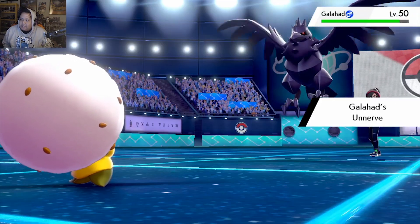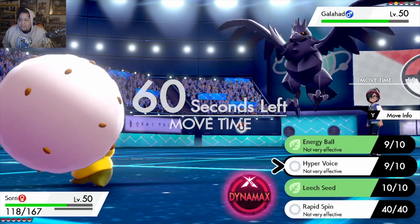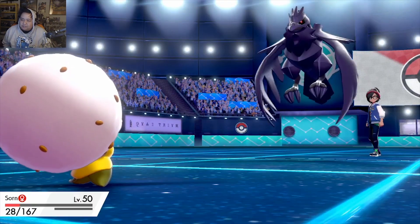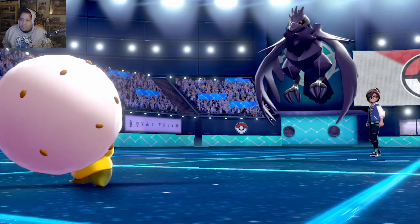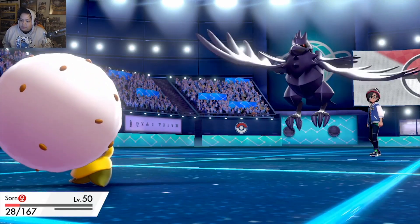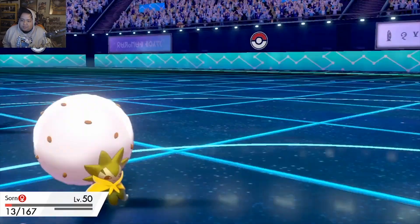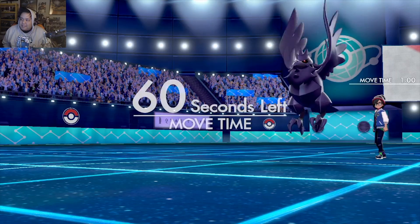In comes Galahad taking some Stealth Rock damage. I'm not eating any berries. I think we just click Leech Seed and potentially sack off our Aldegas. We hit the seed — beautiful. We're hitting our Leech Seeds this gen. We'll click Energy Ball now as the Drill Peck will take us out. Sorry, Soren.